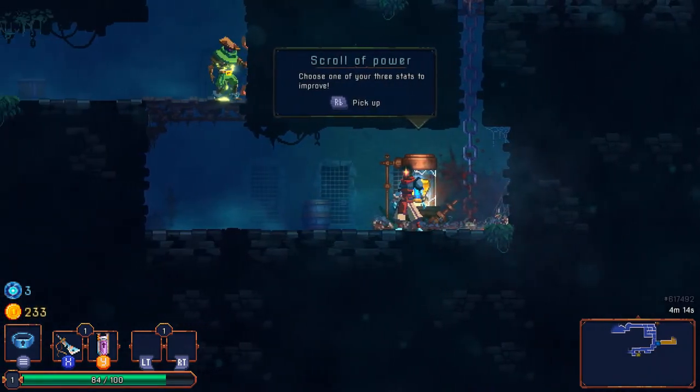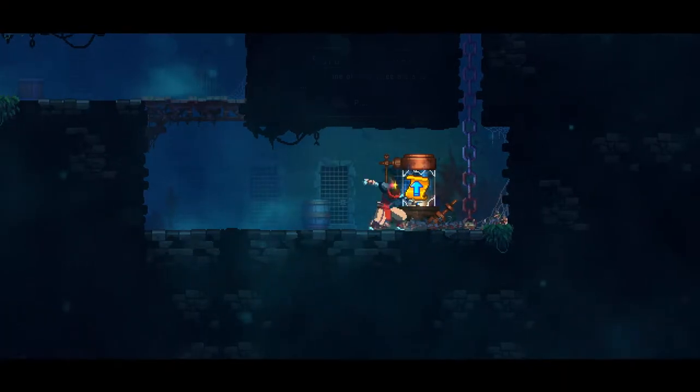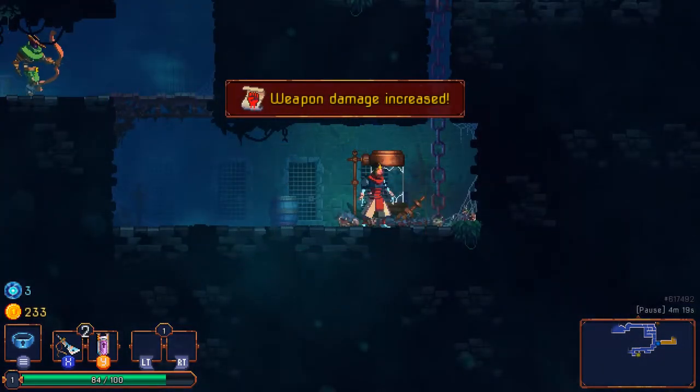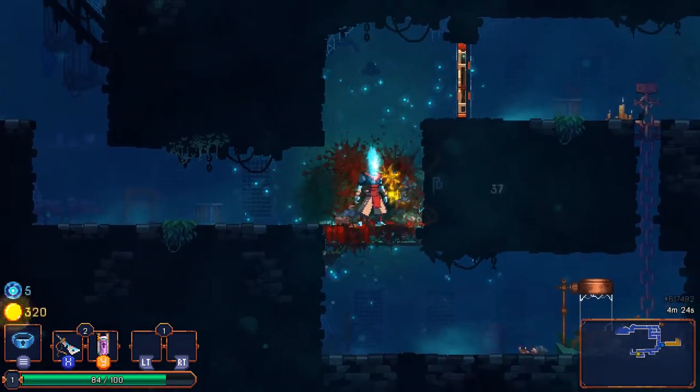I can drop from the chain — didn't manage to attack them both at the same time but it worked out. Choose one of your three stats to improve — level up! Not through experience but through collectibles. Do I want health, strength, or skills? Increase active skill damage and reduce cooldown — well I don't have any skills yet. Let's go with more damage for now. Best defense is a good offense after all.